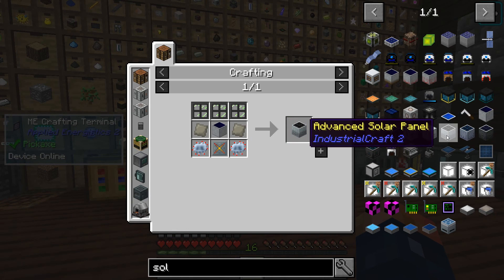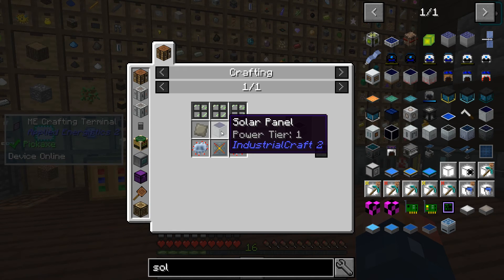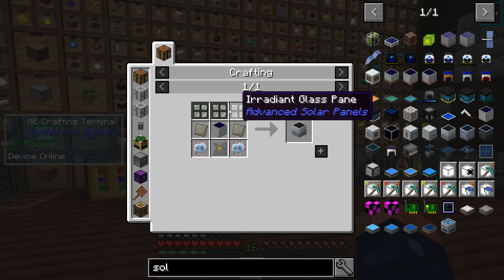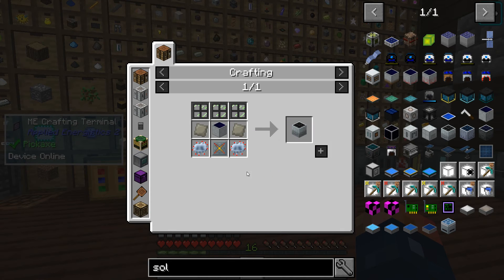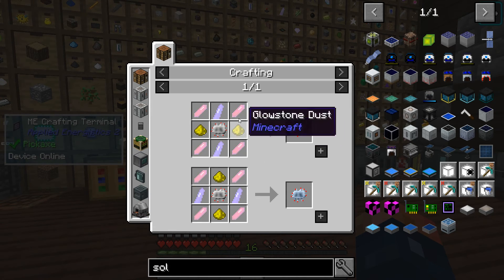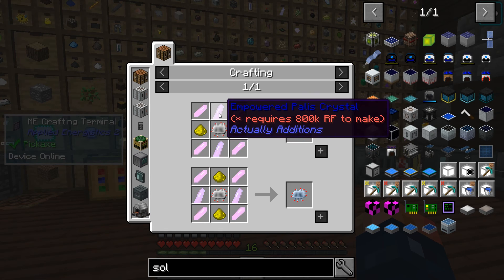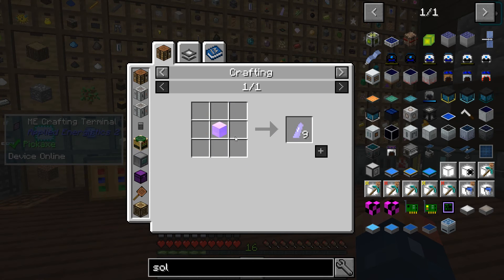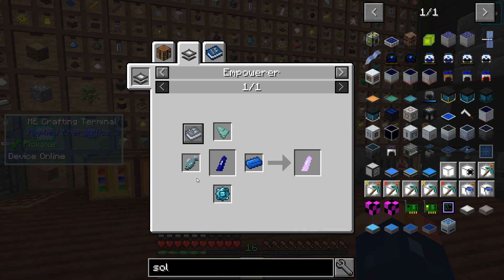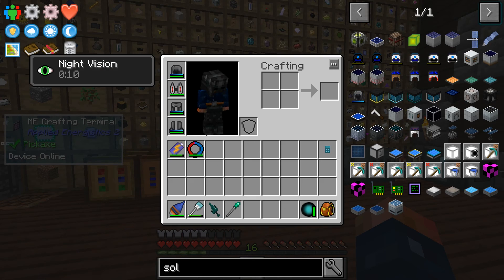I think I'm gonna do eight right now because the ultimate hybrid does 512 EU a tick, which is almost the equivalent of our two nuclear reactors going right now. Our nuclear reactors are producing about 800 RF per tick and that requires maintenance, where the solar panels do not - so this would be constant power.